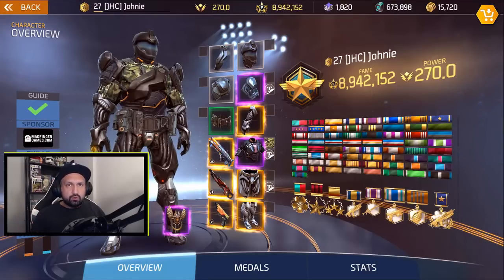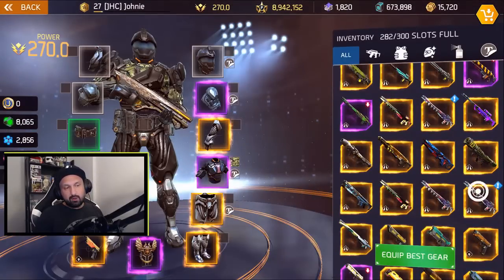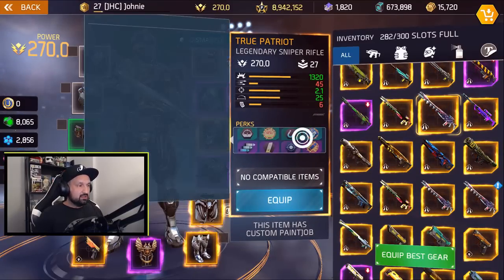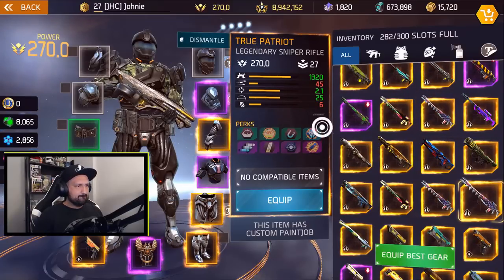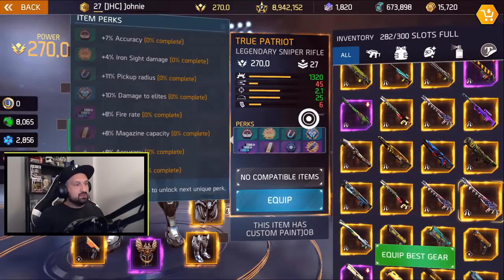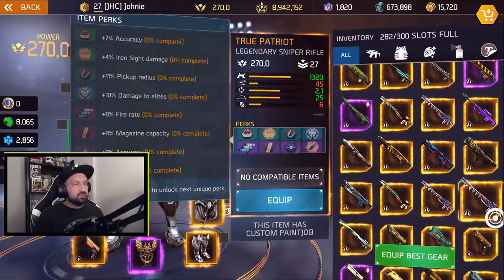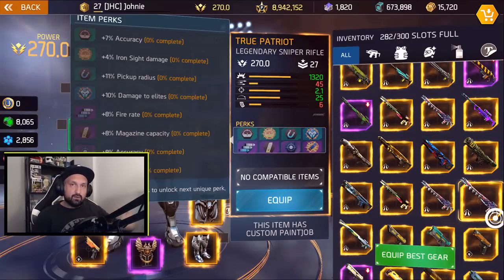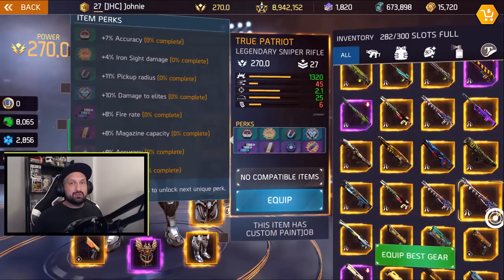Before we leave I'll re-log and check the perks on the True Patriot. Back in the hub: first one — no crit, six damage, ten elites, not looking good. The next one — same thing, six damage, ten elites, no crit. Not good, I already have better than that. Six damage is pretty low — you're looking for ten damage first on the perks, then all the damage perks after that. That's it for today, thanks for watching, don't forget to leave a comment, I'll be back soon — take care!